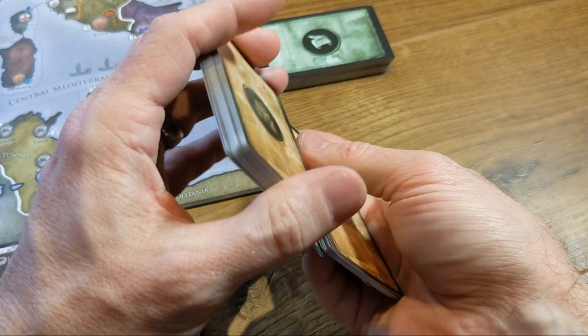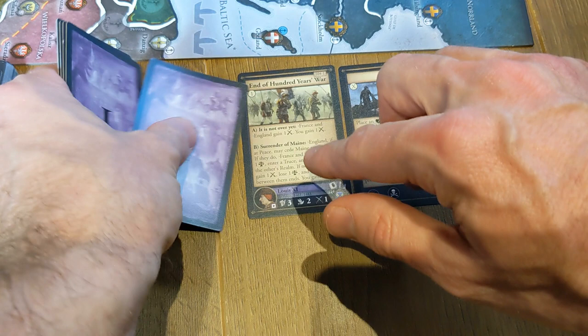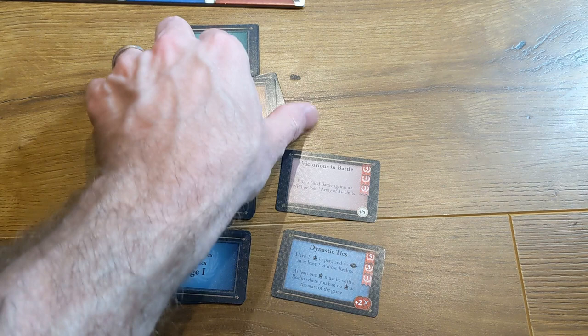Event decks are set up according to the chosen scenario. Draw event cards equal to one more than the number of players, unless the scenario states otherwise. Place the first three event cards face up and the remainder face down. Shuffle the milestones for the first age that will be played and place one card from each deck on display face up.